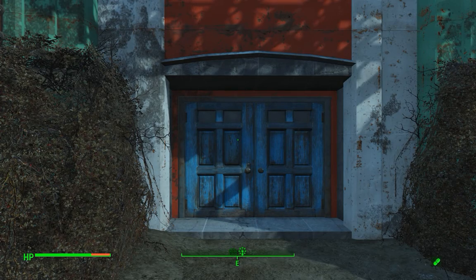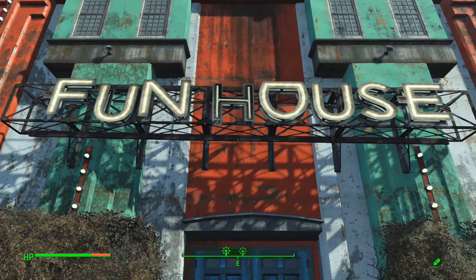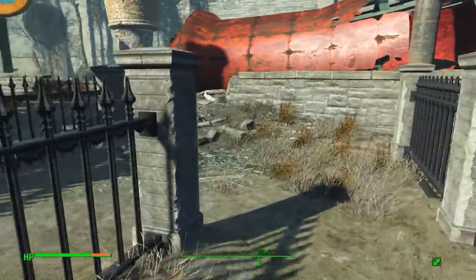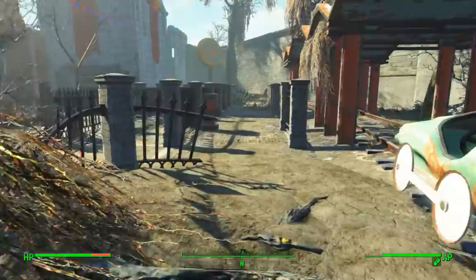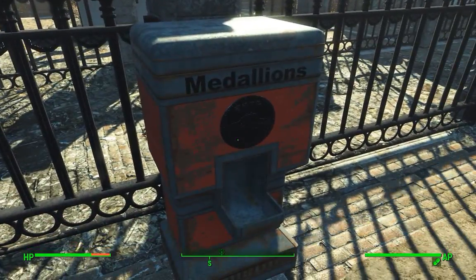The next one is found at the entrance to the Nuka Racers ride, and the nearest fast travel point is the Fun House. Once you get to the Fun House, just turn 180 degrees, head over this way past the Rocket's Ride, and follow the tracks until you get to the Nuka Racers — the medallion stand is right here.